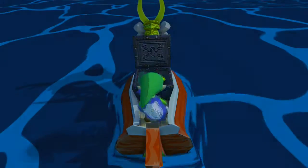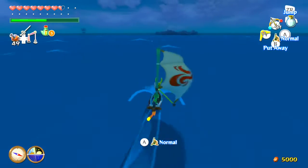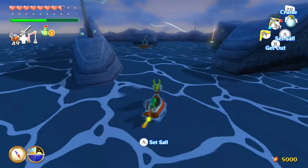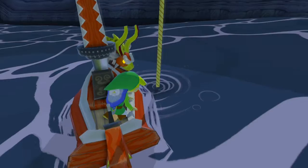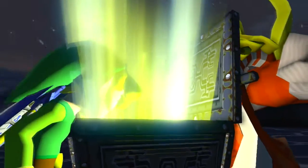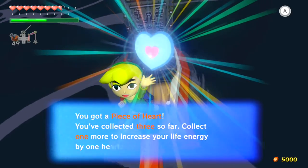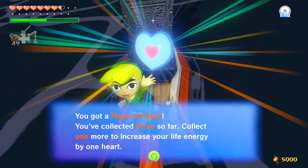Here's the 45th treasure chart in Seven Star Isles — you get a silver rupee for it. Then finally the last treasure chart is located in Two Eye Reef. In order to get this one, since it's located inside the reef itself, you have to deal with bomb ships and bomb cannons shooting at you. You can kill them if you want, and with that you get yourself a piece of heart.